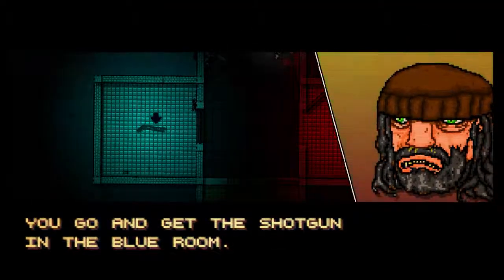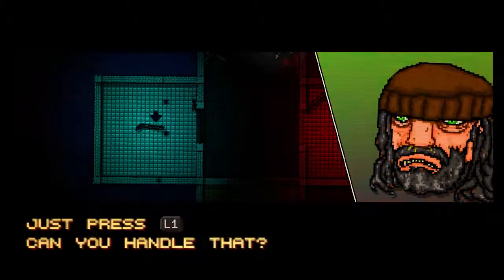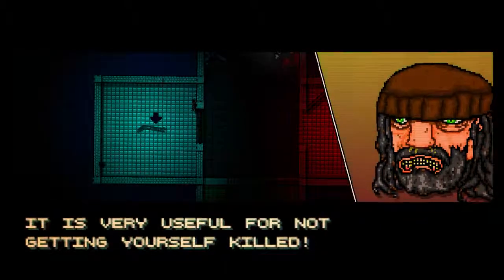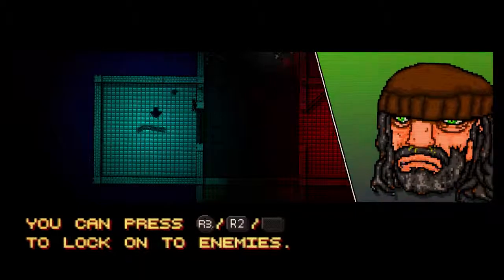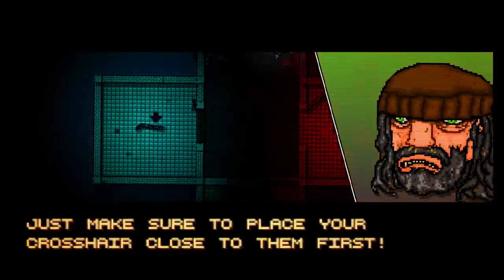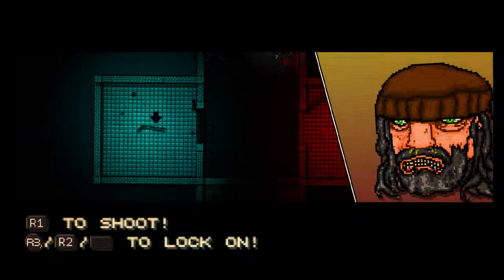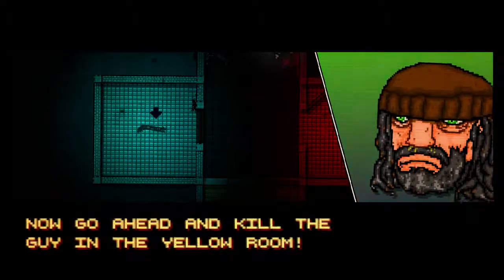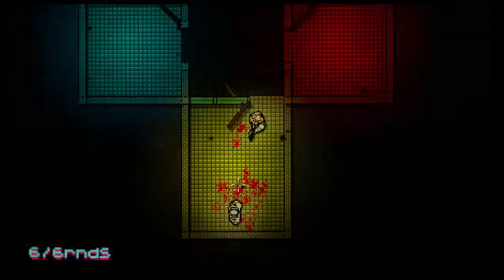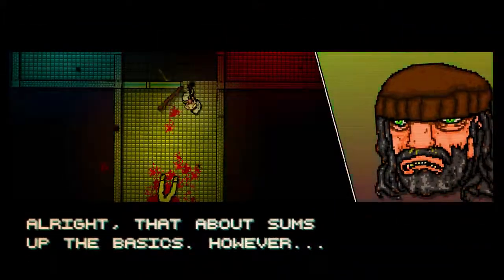Go and get the shotgun in the blue room — you do it the same way you picked up the bat, just press L1. Use L2 to look for enemies out of view; it's very useful for not getting yourself killed. You can press R3 and R2 to lock onto enemies — just make sure to place your crosshair close to them first. L1 to grab, L2 to look, R1 to shoot, R3/R2 to lock on. Now go ahead and kill the guy in the yellow room — pick up the shotgun and blast. That about sums up the basics.